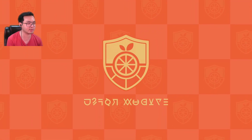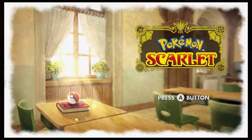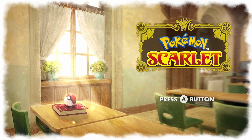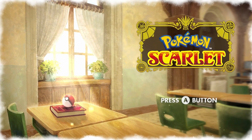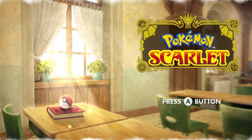We'll save the other class for next episode. That's it for this episode — we finally defeated the first squad boss of Operation Starfall, Giacomo of the Dark Crew. Next episode we'll take on the second squad boss, Mela of the Fire Crew. Thanks for watching, see you next time!